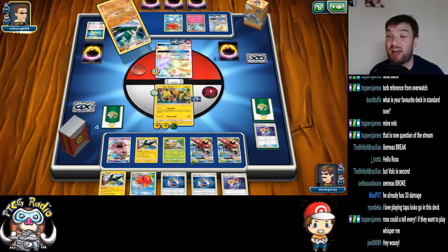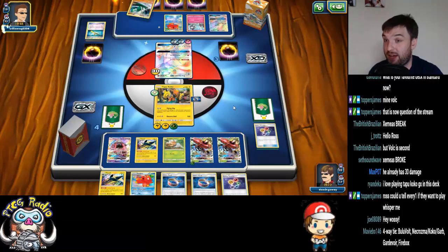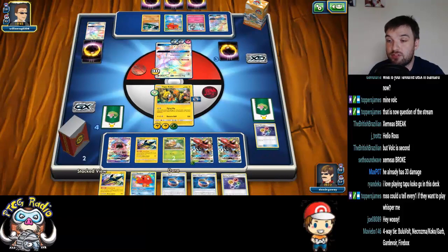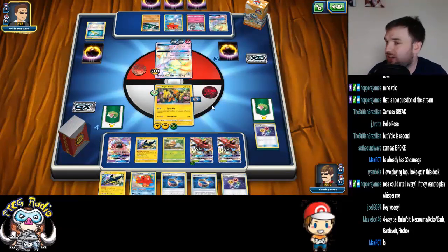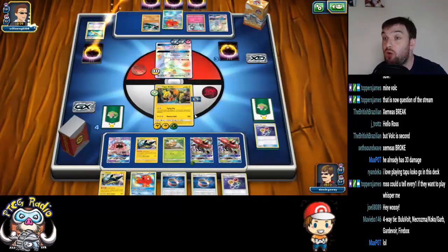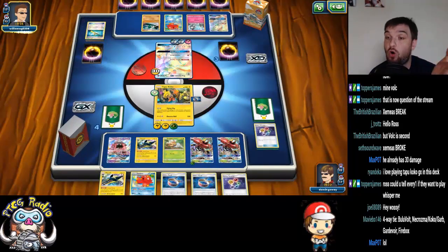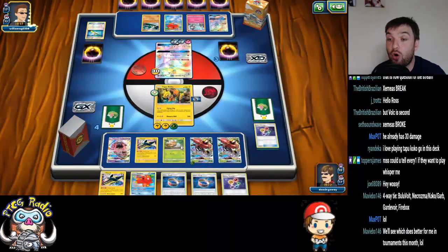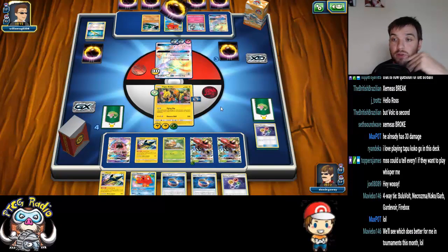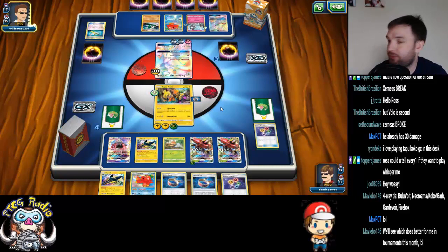My opponent may well try and attack with Gallade, which would wreck everything. Question is, do they have a Guzma? They might. If they do have a Guzma, I'm actually in a bad position, because I don't have a Grass Energy in hand — I'd need to draw into a Grass Energy, or I'd need to draw into a Rare Candy to get a second Vika Vault rolling. So Guzma would be very bad right now.